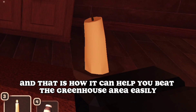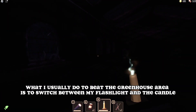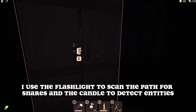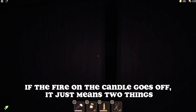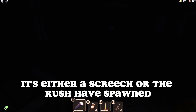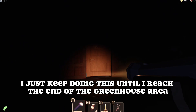That is how the candle can help you beat the greenhouse area easily. What I usually do is switch between my flashlight and the candle. I use the flashlight to scan the path for snares and the candle to detect entities. If the fire on the candle goes off, it means one of two things: it's either a Screech or Rush has spawned. I just keep doing this until I reach the end of the greenhouse area.